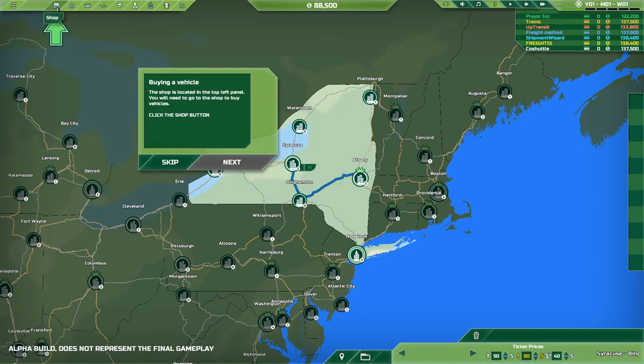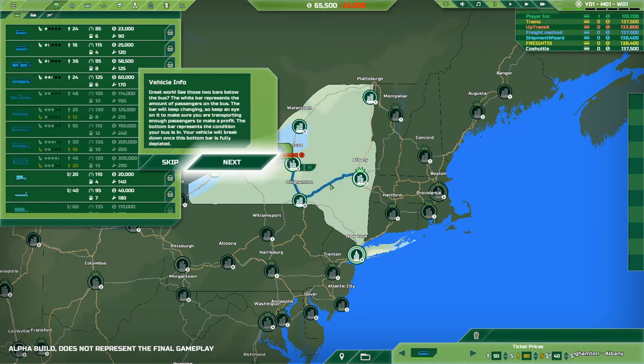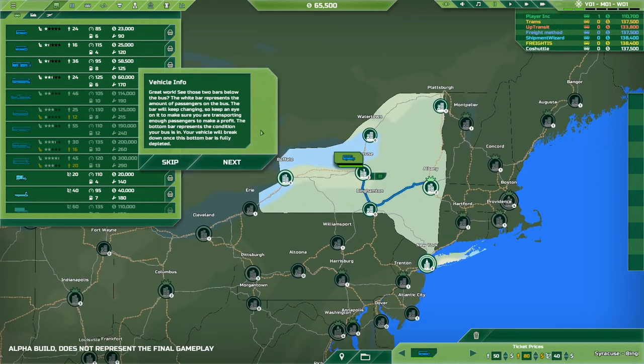Buying a vehicle — so we go to the shop and we'll buy a bus that carries 24 people apparently. They can drag a vehicle onto a route, so I'll just grab it and drop it down. The bus costs 23,000. The white bar represents the amount of passengers on the bus, the bar will keep changing so keep an eye on it, and make sure you're transporting enough passengers to make a profit.